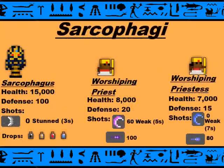Next, we have a Sarcophagus — or as I like to call it, Saruphurigus. Each one has 15,000 health, 100 defense, and stuns for 3 seconds. There are Worshipping Priests and Priestesses inside the Sarc room with you. The Priest has 8,000 health and 20 defense, shoots 2 shots — one weaks you for 5 seconds and the other does 100 damage. The Priestess has 7,000 health, 15 defense — her boomerang does 0 damage but weaks you for 7 seconds, and the second shot does 80 damage. To kill the Sarcophagus, you have to kill the Worshipping Priest, or do enough damage to kill the Sarc before waking up the Priestess. The Sarc drops 4 different colored tinctures.